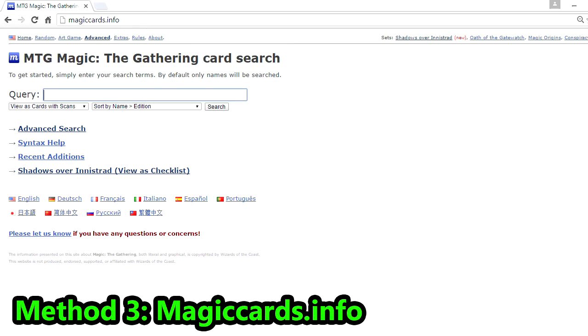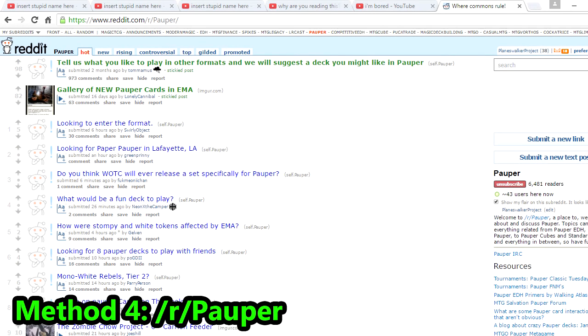There is one final resource that I must recommend to people wanting to get into Pauper. The Reddit subforum r/pauper is perhaps one of the best places to get started in the format. This is about as close to an official Pauper homepage as is currently available. The subforum has many users online at any given time and you can post your deck list or questions asking for suggestions, recommendations, or advice. The fellow Pauper Reddit users are extremely friendly and extremely helpful as well. This is the perfect place to get better acquainted with the Pauper format community.